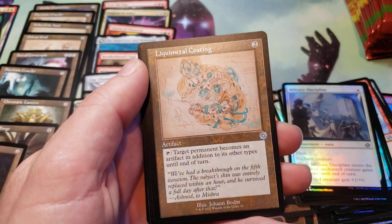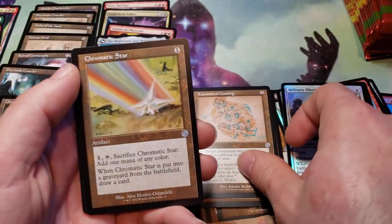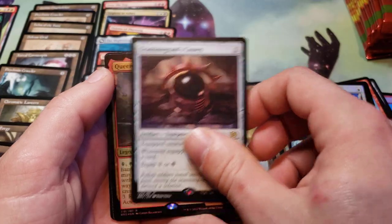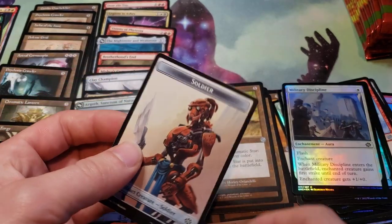I have not gotten one of the sketches — this is a schematic of Liquid Metal Coating, Chromatic Star, and a Transmogrant's Crown, and a Foil Queen Kayla Binkrug, and a Soldier Token.